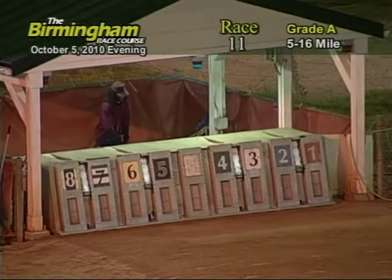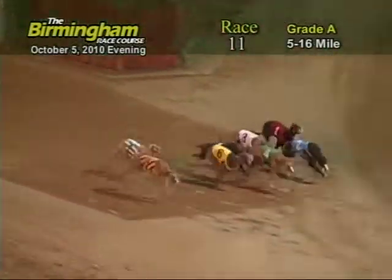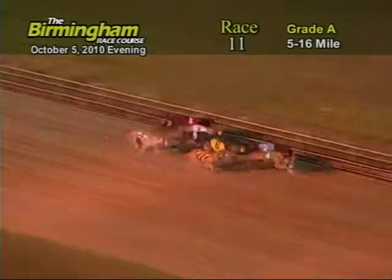Here comes Smitty for race number 11. And they're off. Out in front is the 4, followed by the 2, 6, 8, 5, 3, 1, and 7. As the greyhounds go into that first turn, 4 has the lead. But here comes the 2, followed by the 8 and 6.